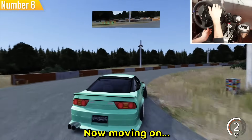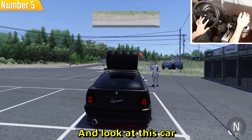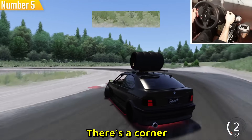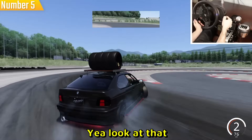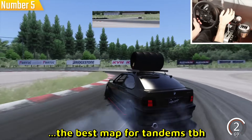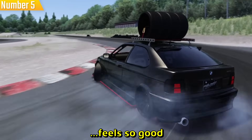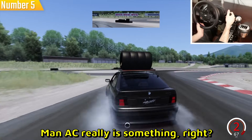Moving on to map number five — Sunrise Circuit. The car has wheels on top, which is crazy, and the tires are actually blocking the view a bit. The car also has neons. The flow of this track is just so good — I think it's the best map for tandems honestly, we've been tandeming like crazy on this map. Hitting the rev limiter on this car feels so good and the sound is amazing with all the smoke.